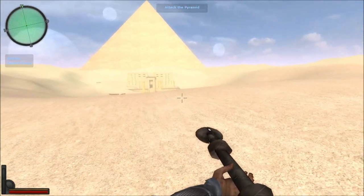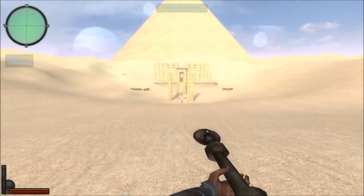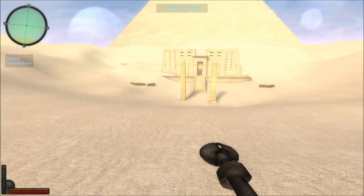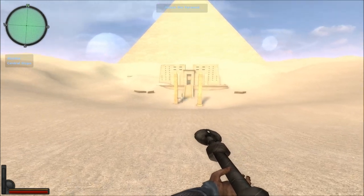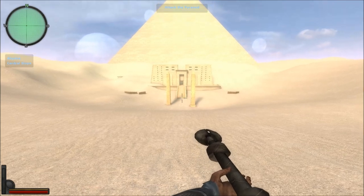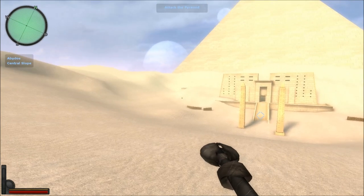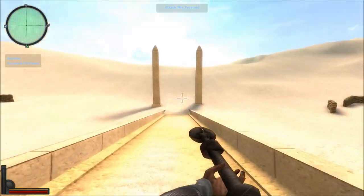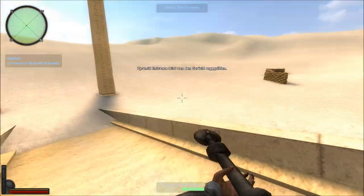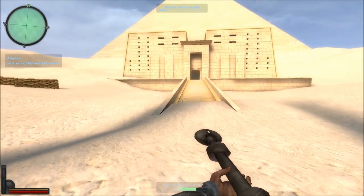We are now moving towards the first objective, which is to capture the entrance of this pyramid, marked by a blue diamond appearing on the spot between those two pillars — that is the general capture zone. Of course it is not as easy as just walking down there, since Tauri defenders will be shooting at the Gua'uld from the entrance and to the side. To capture the indicated zone, just move between the pillars and wait for the bars to empty and then refill with the color of your own team, which is red in this case since we are Gua'uld.